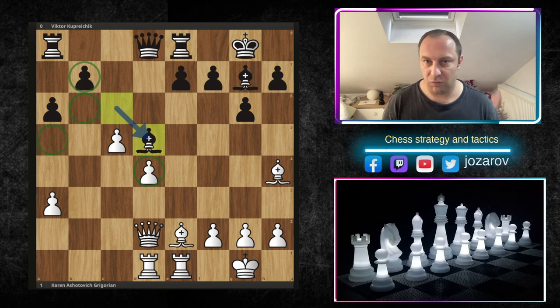When you consider white's problems here, you could guess the next best move. Grigorian played in my opinion really one of the best strategic moves of all time. Pause the video and try to see the best strategic idea here for white.